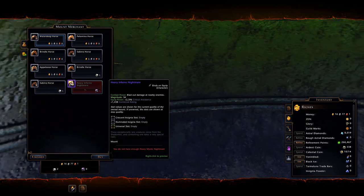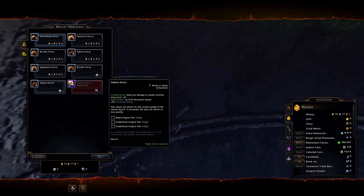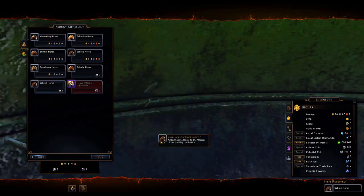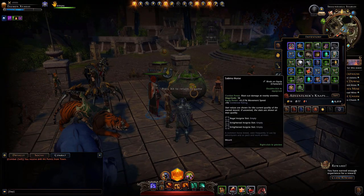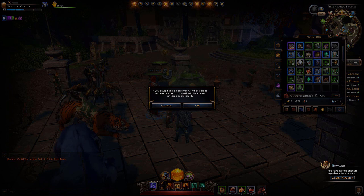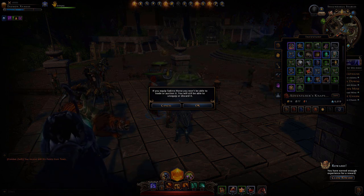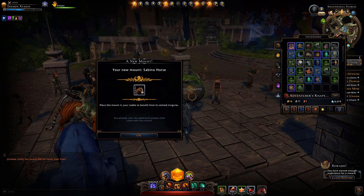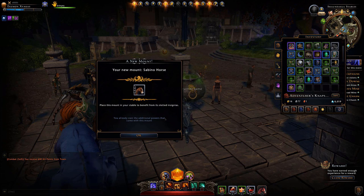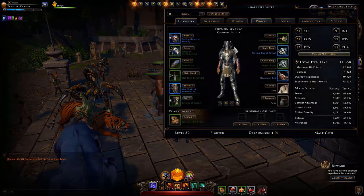So now I'll trade in one of my mount requisition tokens that I have in my inventory. I spent one. Now go to inventory — there I have my Sabino horse. I'll double-click on it. You get a little warning that if you equip the horse you won't be able to trade it or sell it. Hit okay and you get a notice that you now have your new horse — in this case it's the Sabino horse. It's now out of my inventory.